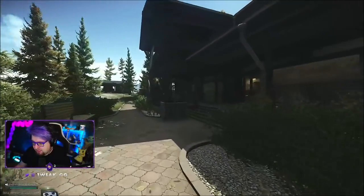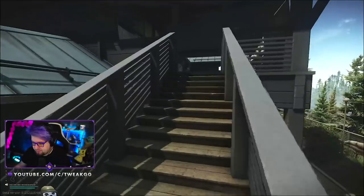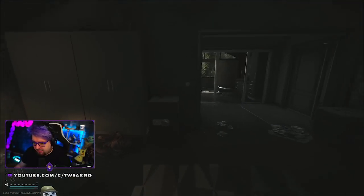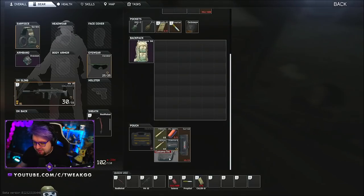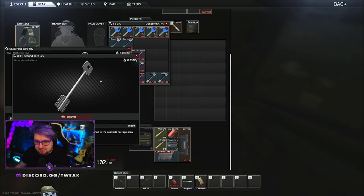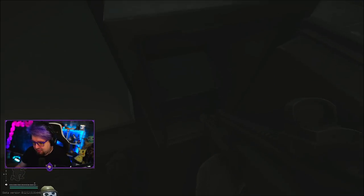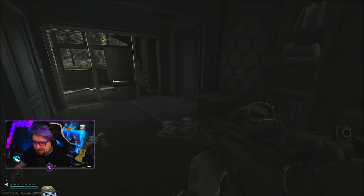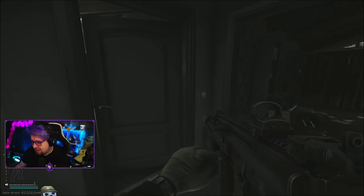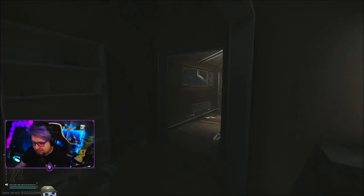The first thing I always do when I come to these houses is I go straight upstairs and come in here to loot these safes. You need the USEC first safe key and the USEC second safe key in order to open these. I've found bitcoins, ASAs, VPXs, RFID readers — I've found all kinds of awesome loot in these.